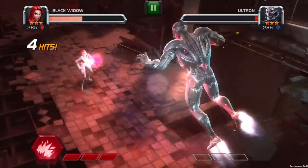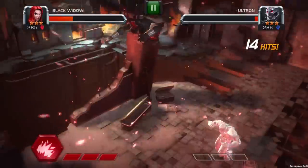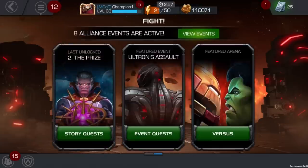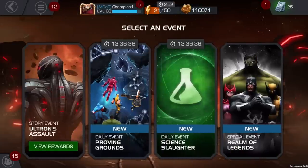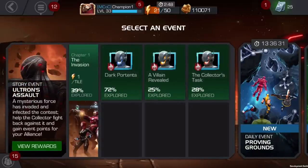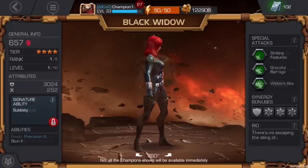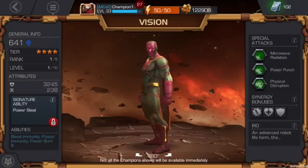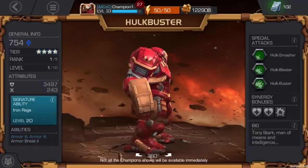3.0 is all about Ultron. He has infected the battle realm to seize the power of the isosphere. You must help the Collector to rid the contest of this infection by suiting up, battling on your own, or teaming up with your alliance in exciting new quests and arenas. The Collector has managed to capture several new champions to help you take on Ultron: Black Widow, The Vision, and Hulkbuster, so you can take advantage of their power to help rid the contest of this infection.